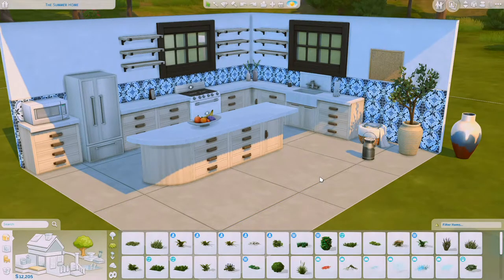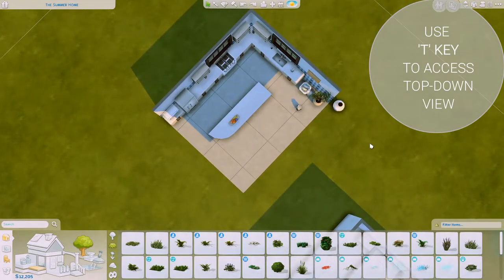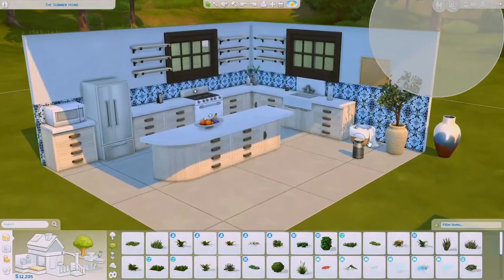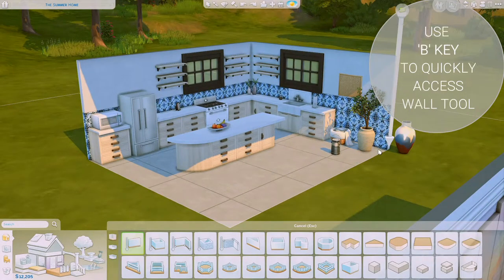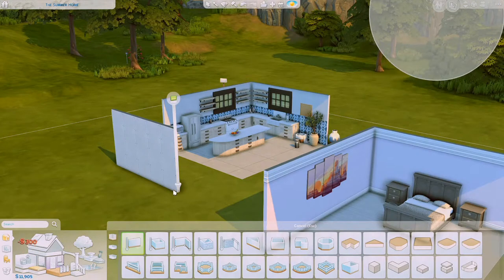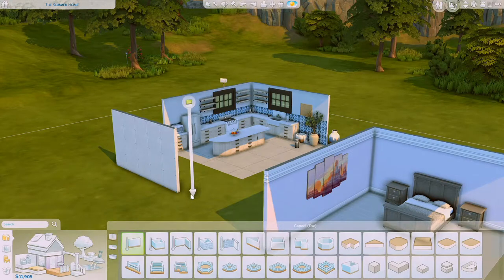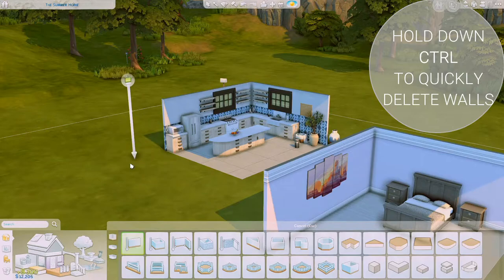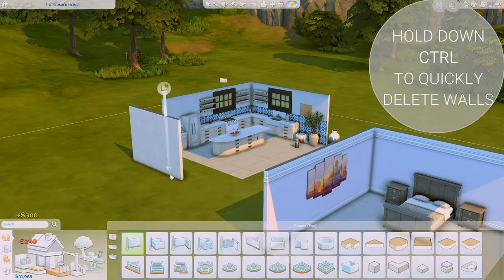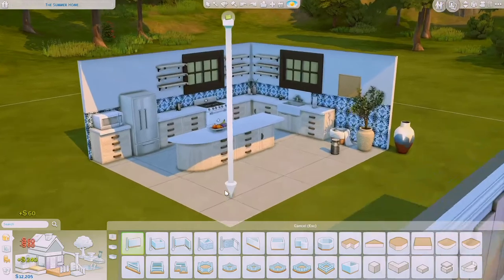A few more quick keyboard shortcuts: pressing T takes you into top-down view, which is really handy when you're figuring out a floor plan. Pressing B takes you straight into the wall tool. And if you've drawn a wall and then decide you don't want it, rather than sledgehammering each individual piece, you can select the build tool, hold CTRL, and drag back along the wall to delete it. It also works for deleting a section in the middle of a wall. Press CTRL to delete any wall sections — quite handy.